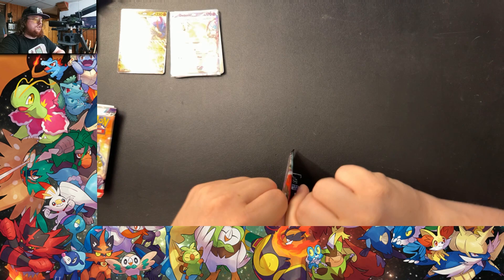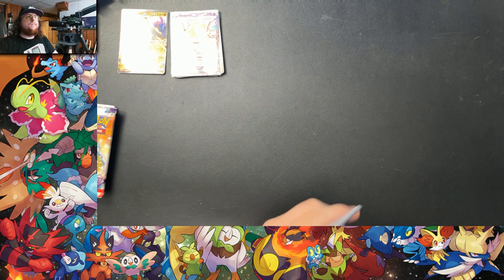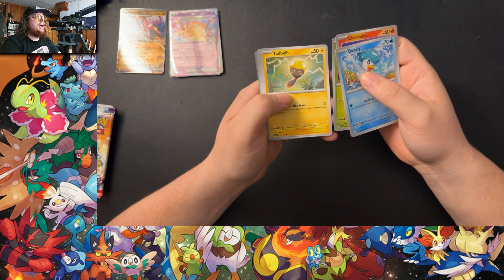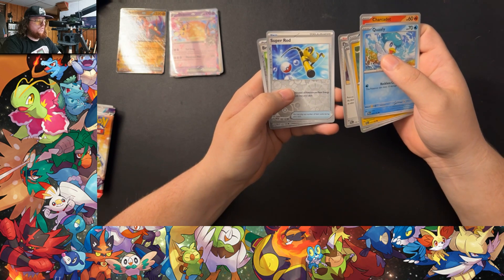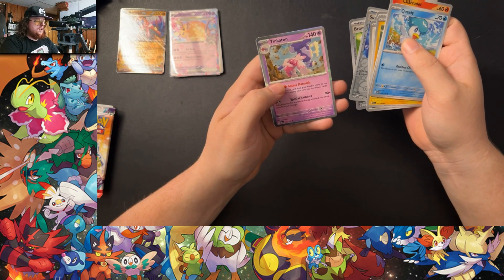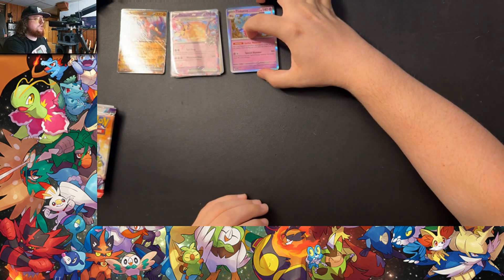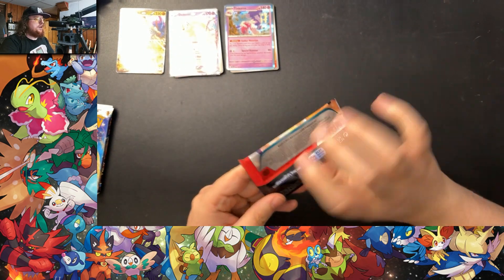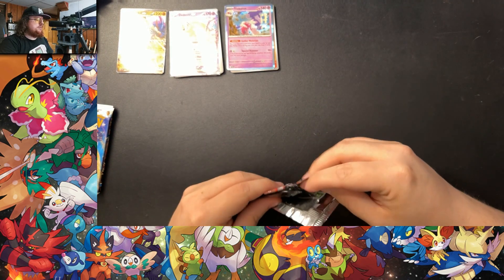On to our second Paldea Evolved — that one opened up much easier. Coaxley, Tarkadet, Rellor, Tadbulb, Lemigo, Bombirdier, Dendena, Reverse Super Rod, Reverse Braviary Charm, and a regular hollow Tinkaton. Some of these are ringing a bell, so I think we have opened some Paldea Evolved before, but not a lot.